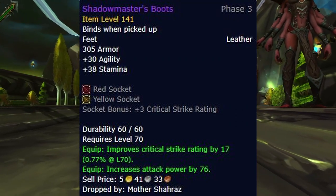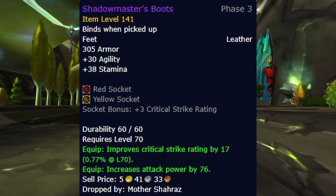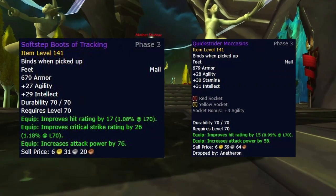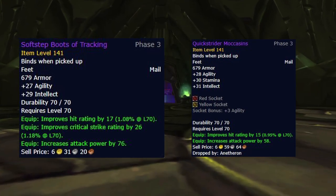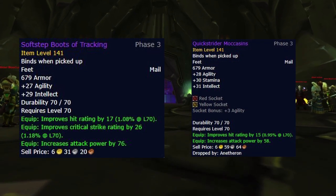For the boots, we use Shadowmaster's Boots. Like many other gear slots in Phase 3 for Survival Hunters, there just simply isn't anything better or anything that comes close to matching these. If you needed hit rating temporarily, you could opt for the Quickstrider Moccasins or Softstep Boots of Tracking, as these are a decent enough alternative, but keep in mind they will be quickly contested by your Enhancement Shamans, so I wouldn't really take these from them if they needed it.